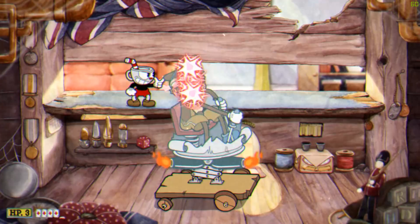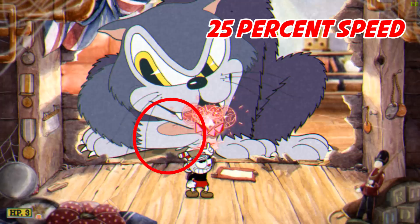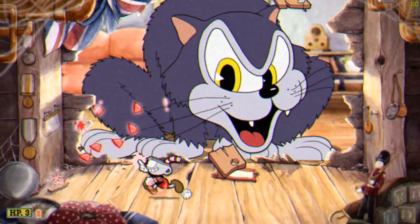When the cat comes out, use your charged-up super attack right away. Pay attention to where the cat moves its paw and then move to the opposite side of the stage where it's safe. When the cat releases a ghost, be sure to parry the pink ball right away, otherwise it will cause you a lot of trouble.